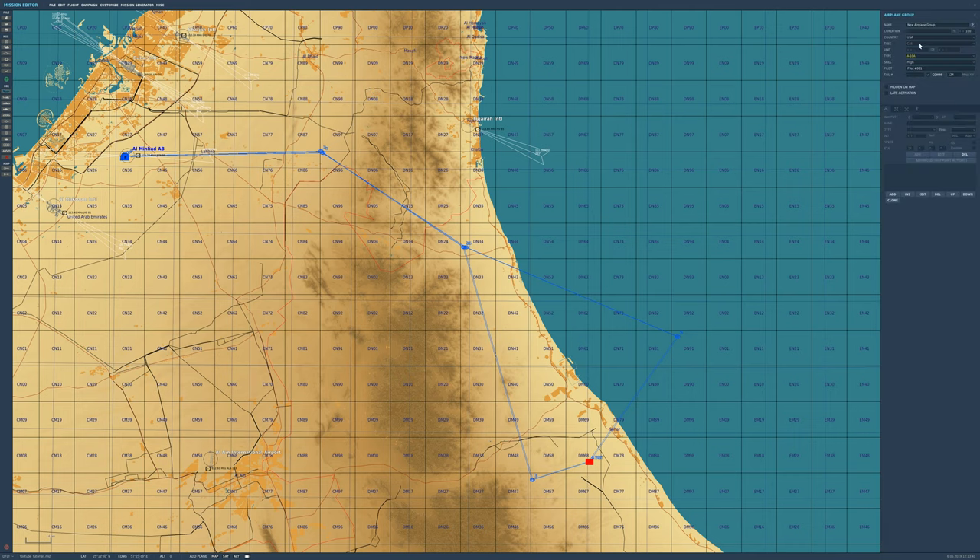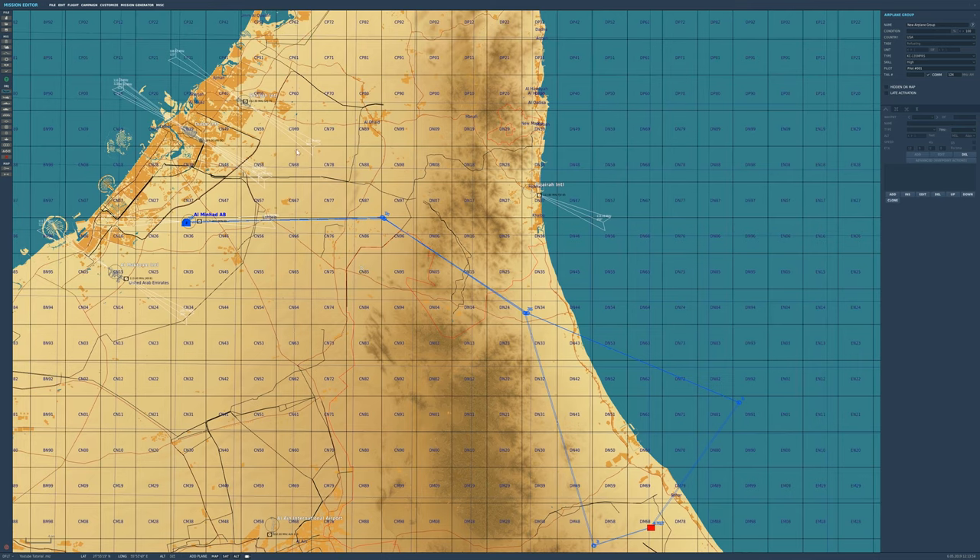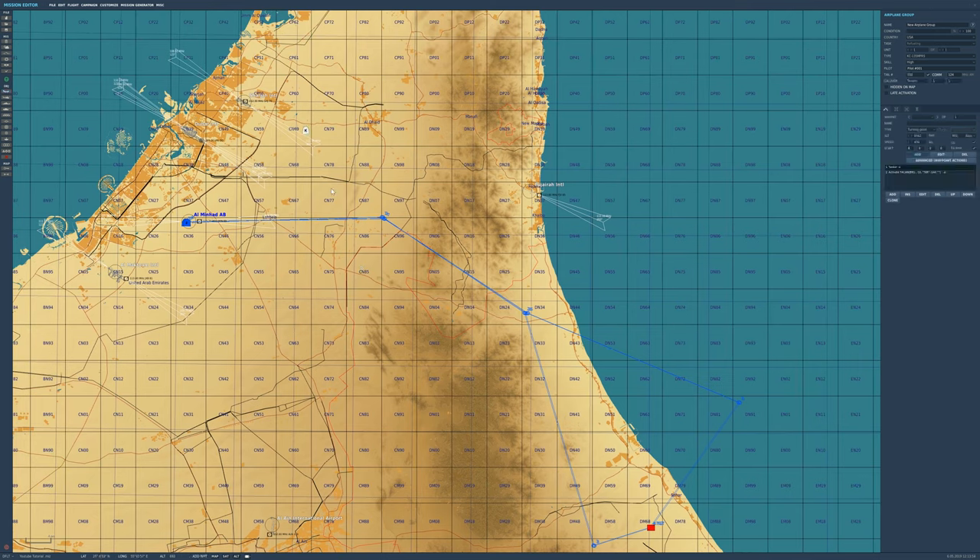Much like any other aircraft, we select the aircraft we're going to use — the KC-135 with the baskets. We can place it anywhere on the map if we want it to be activated straight away.